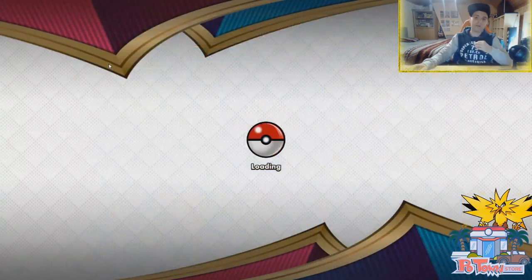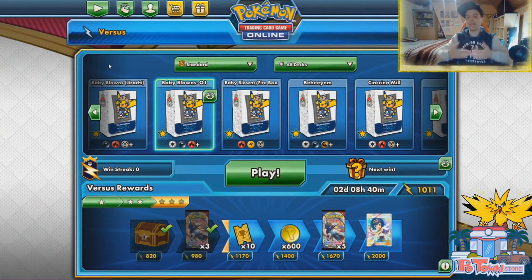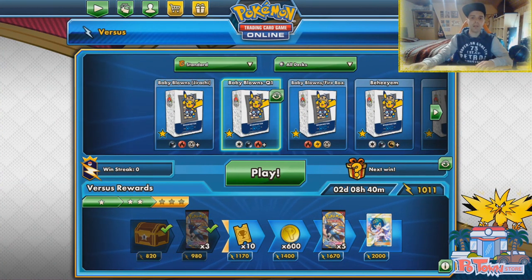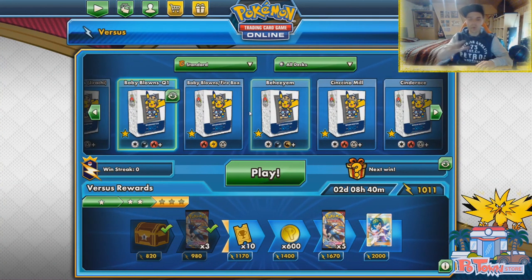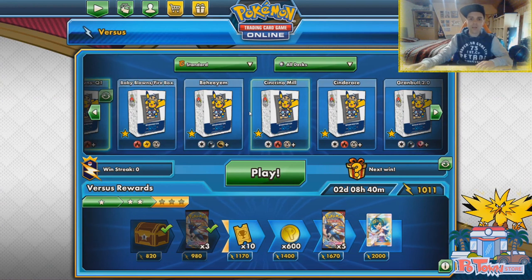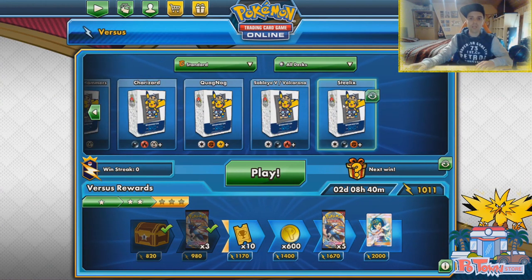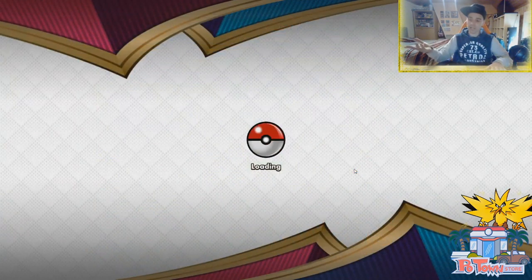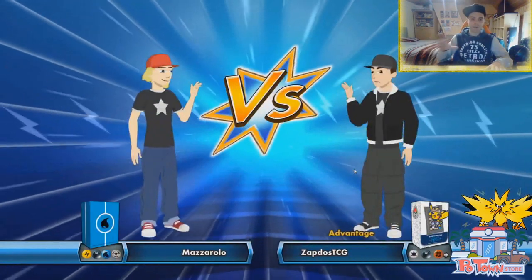I cannot promise you guys we will win, but this is a video just to keep you guys satisfied until the new event starts — probably next weekend on Saturday. I was so bummed out because I did so well. We even have my deck here, Baby Blount Q1, Qualifier 1 — we are going to save that deck for next weekend. But today it is time to go Rogue once again. I love going Rogue on the TCGL9 program.